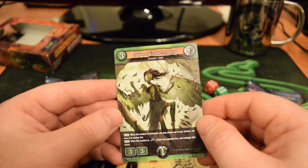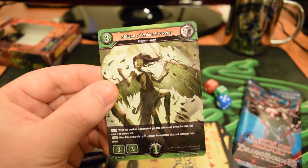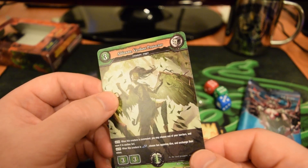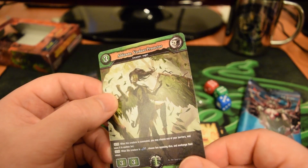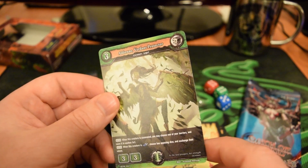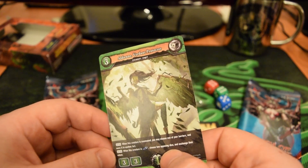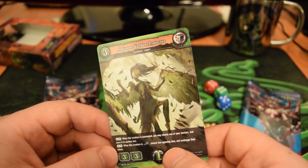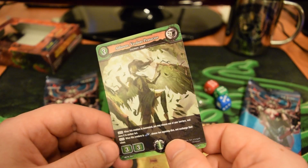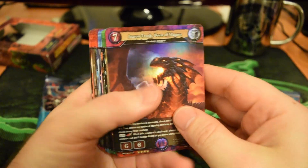This is Aldean Verdant Protector — a 3-cost, 3-3. When this creature is summoned, you may choose one of your barriers and move it to another fort. And when this creature is Blue Drago Crossed, choose two opposing dice and exchange their values. Two opposing dice — so you're swapping values on your opponent's side, which could be a good way to weaken their Drago shield and make it easier to break down to get to the fort. Very nice. So that's a look at the Alpha Dominance trial deck.